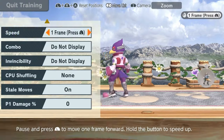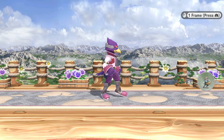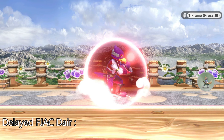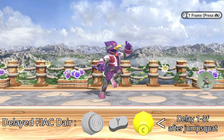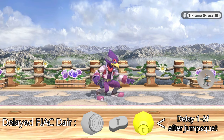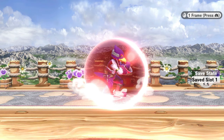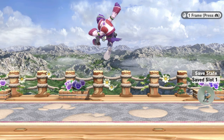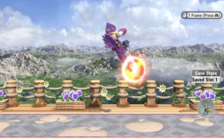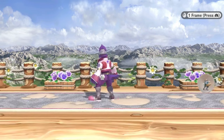It seems simple, but you have to do it in a particular way. There are two methods. The first one requires you to delay your Dair — hold shield or stand around, and you Dair between one and three frames after jump squat is over. What this does is give you a forward jump: I'm holding forward and you can see I have full forward momentum as soon as I leave the ground. This is different from pressing Dair early, where even holding forward you go straight up and then start drifting forward, which hurts the range.